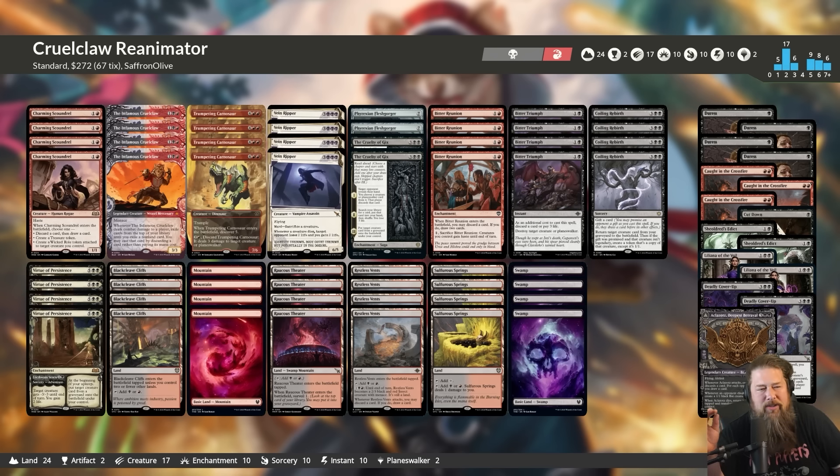So what did we learn this week about Cruel Claw Reanimator in Standard? Overall, we went 5-3 with the deck — a 63% win percentage in a relatively small sample size. But overall the deck felt pretty solid, with a huge amount of power. It can be clunky sometimes — we don't have a lot of cheap cards, and occasionally we get a draw with a lot of six-drops and are kind of slow. But in general it felt pretty good. The finishers are really good — we know Vein Ripper sees play all the way back to Pioneer, and we know Carnosaur is good.